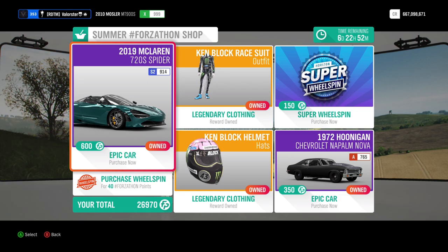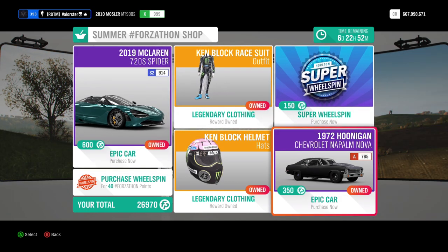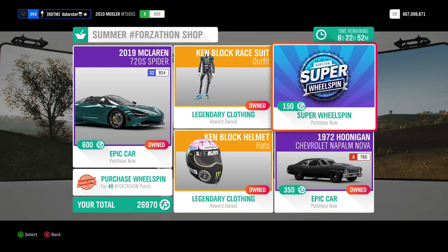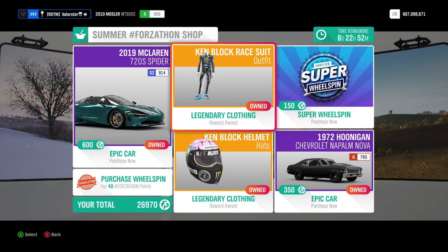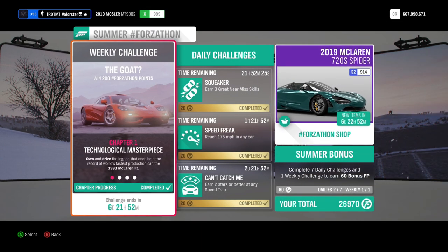The Forzathon shop has a very nice car — the 720S, which is good. You also have the Napalm Nova and the Ken Block outfits available.